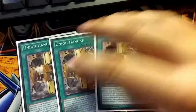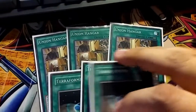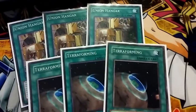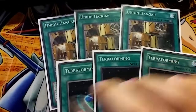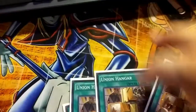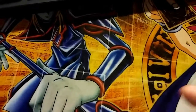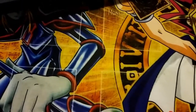I want to play, of course, triple Union Hanger with triple Terraforming. I'm not playing the Destrudo version, so I'm not playing any Set Rotation or Dragon's Revival Rhapsody. This is just a very standard, classic ABC build. But it works — I really do enjoy it.